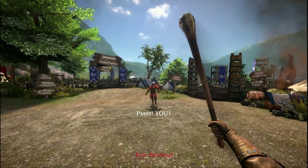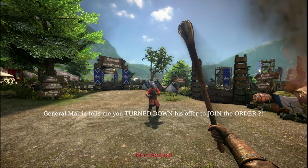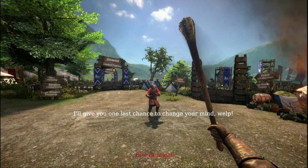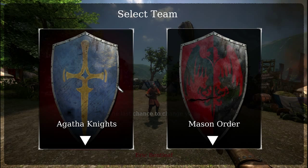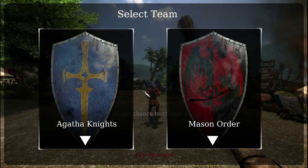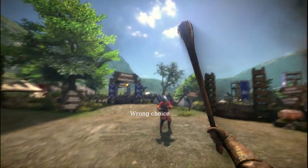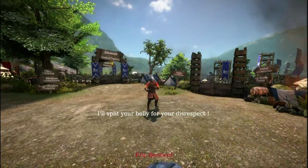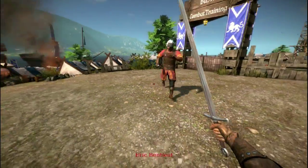Hey you there — General Maul tells me you turned down his offer to join the order. The hell are you talking about? I'll give you one last chance to change your mind. I'm guessing I get to fight you, which is cool. I'll just go with the Agatha Knights. Wrong choice — I'll split your belly open for your disrespect. Oh, you probably will actually.